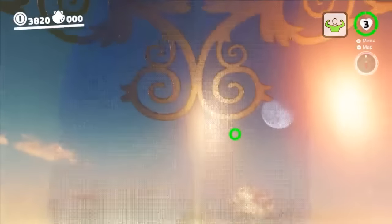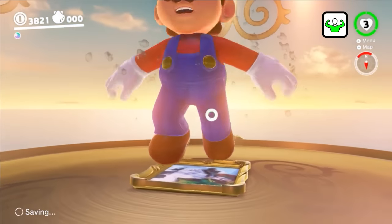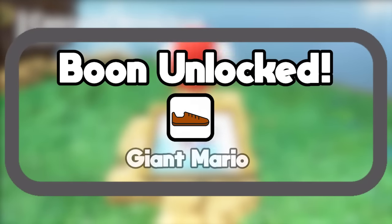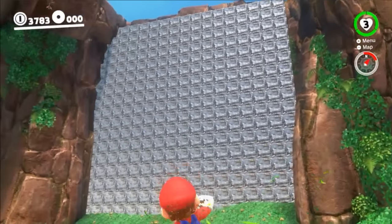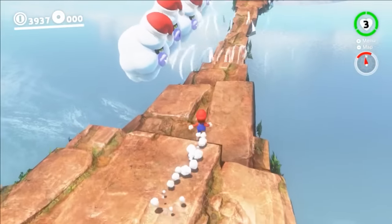Suddenly he's underwater with no air source. In a panic, he swims upward, smashing through a Cheep Cheep, and grabs an oxygenated moon. He makes haste back to the painting to get to safety. Boon unlocked for Giant Mario: Sturdy. Mario has a feeling that whatever's giving him these powers is trying to prepare him for the final test behind this wall. Mario discovers a stone bridge leading to a giant cloud island.